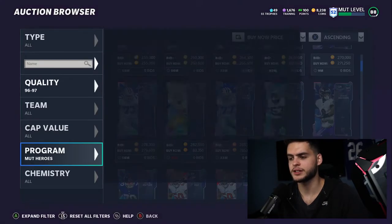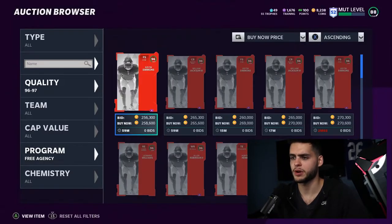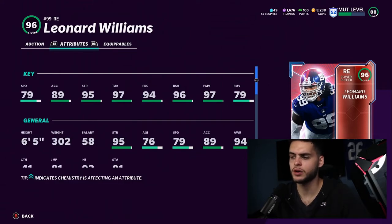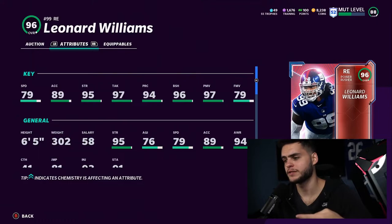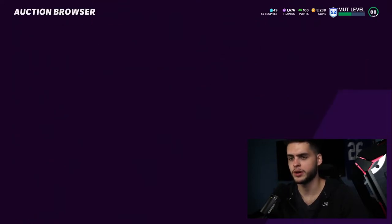Next is one of the newer cards from the Free Agency promo — Leonard Williams, now with the Giants. He's not horrible but needs a power up to get to at least 97 overall, since 96 is getting too low for meta teams at this point. It also helps for Giants or Jets theme teams since he can use his Jets chem. The power up gives him base 80 speed — so 82 with Sprinter — base 90 acceleration, play rec above 95, power move up to 98, and block shed up to 97.